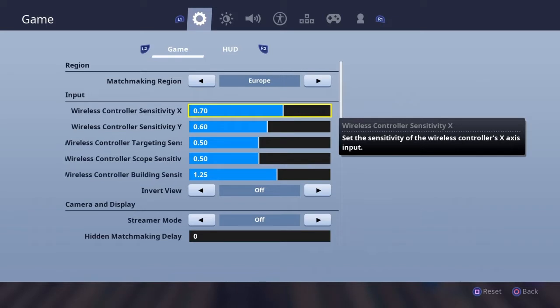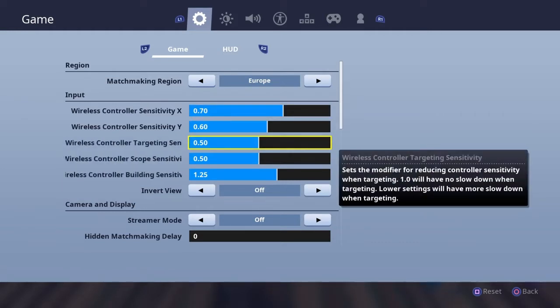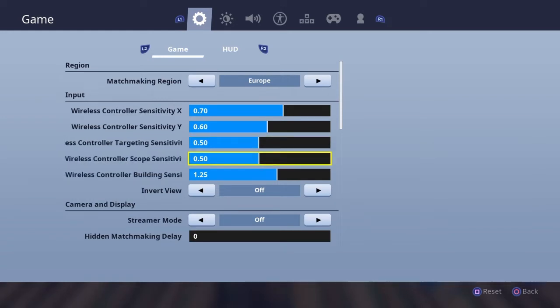Ghost has the same settings but he's playing with 75 on the X. Targeted sensitivity is 0.5 and scopes is 0.5.